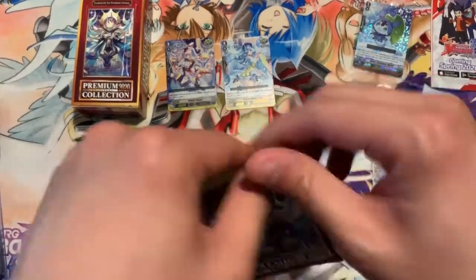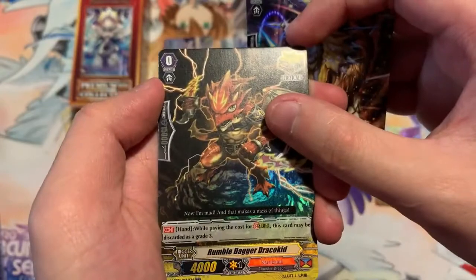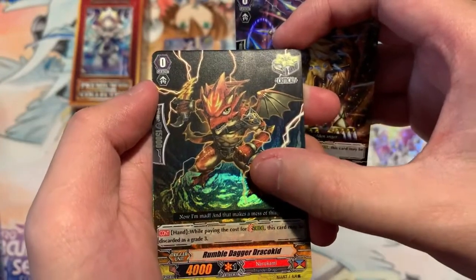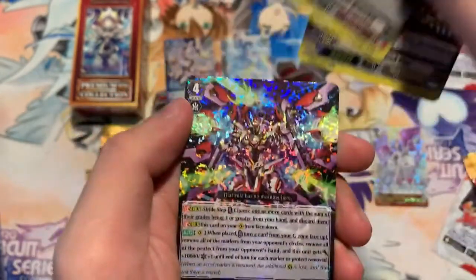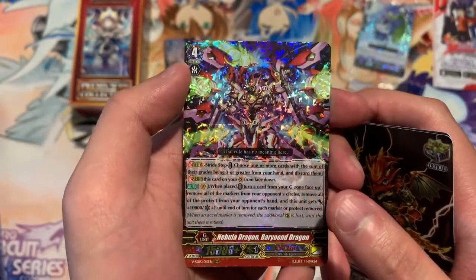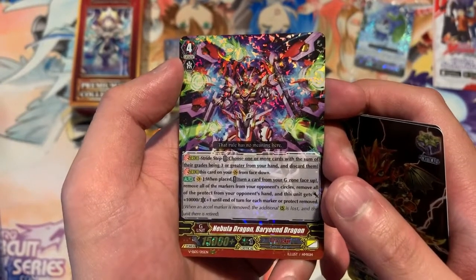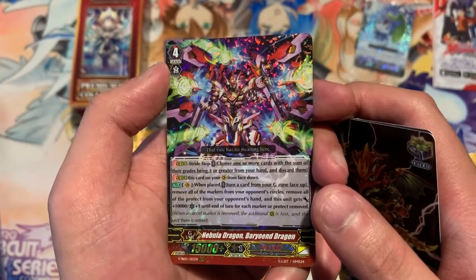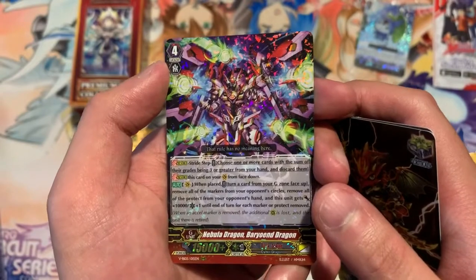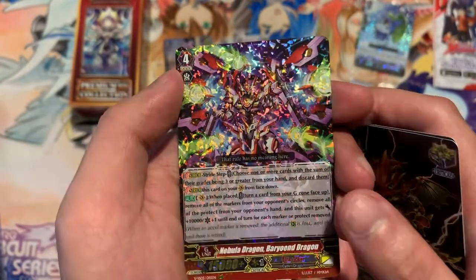Next pack. We have Golden Garnished Lion, Rumble Dragon, Draco Kid for the crit trigger, and for our G unit we got Nebula Dragon Valiant Dragon — the one that erases all markers on the field. That's a really good Link Joker premium card.